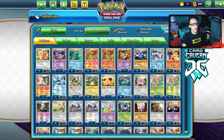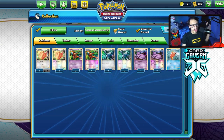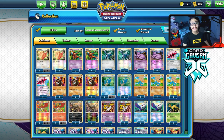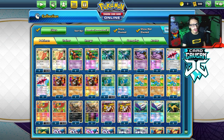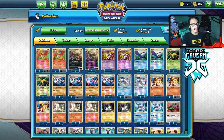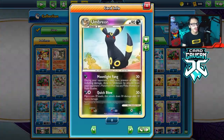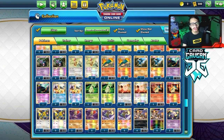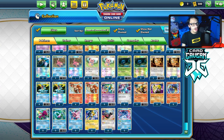Before we open the packs, let's take a quick look at what is actually in Call of Legends. It's a bit of a reprint type of set of the HGSS silver era — kind of like Hidden Fates in a way. There are a lot of reprints from older sets like Jirachi, Magmortar, Umbreon, and Magius.